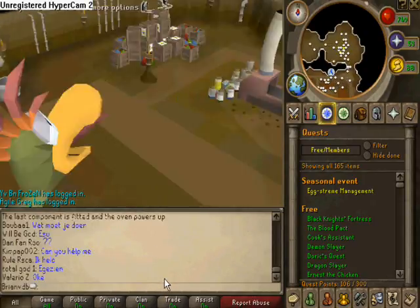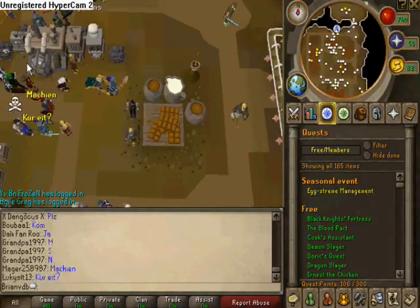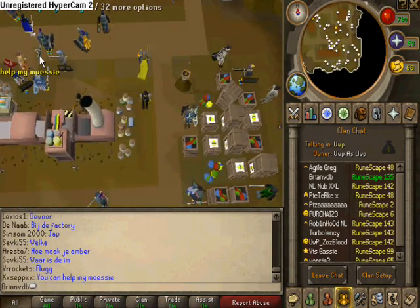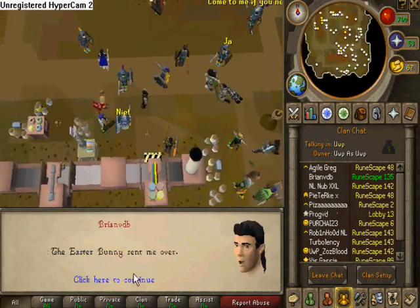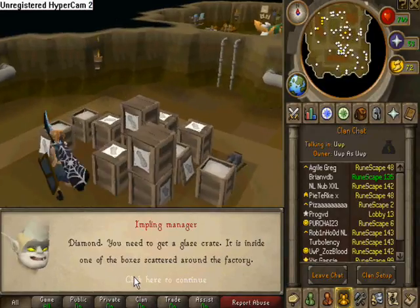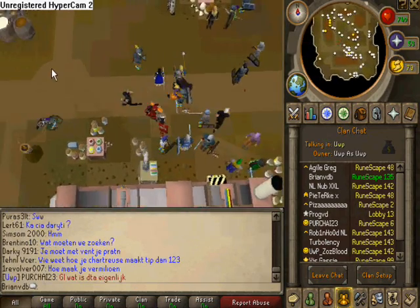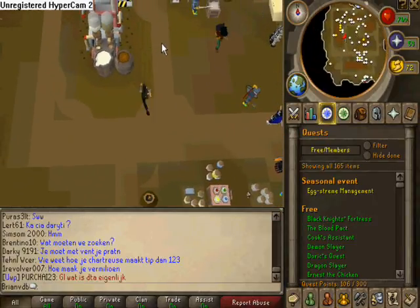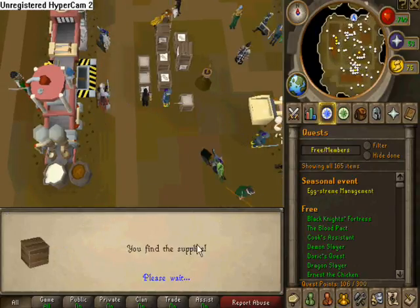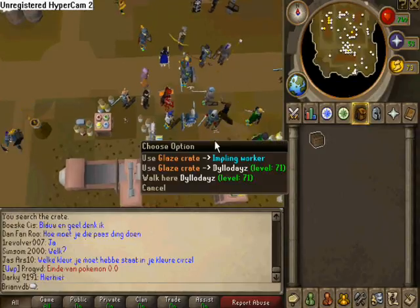Now we have to fix our painting machine. Talk to this imp — it is at where you went down from the hole. Search these boxes until you find a box with supplies, then hand it over to our imp.